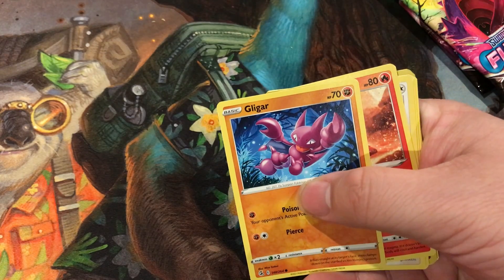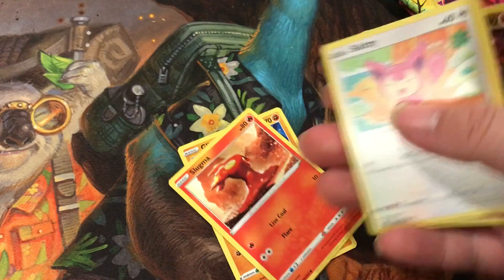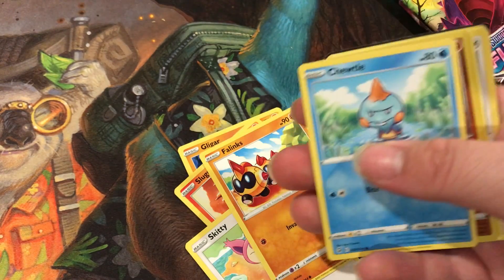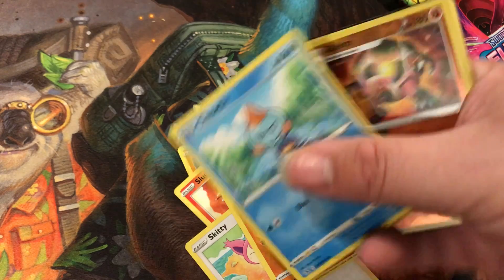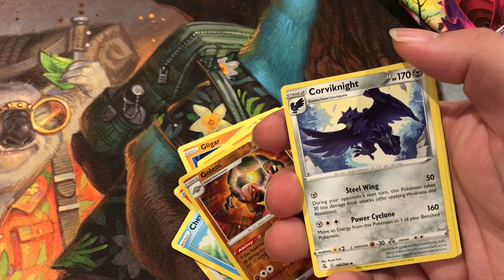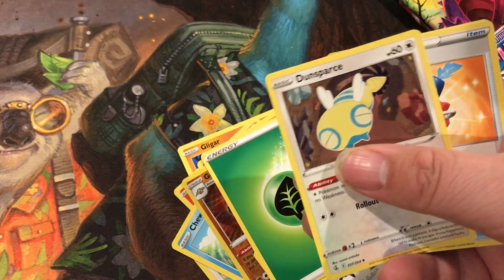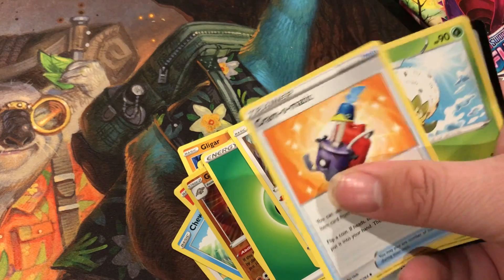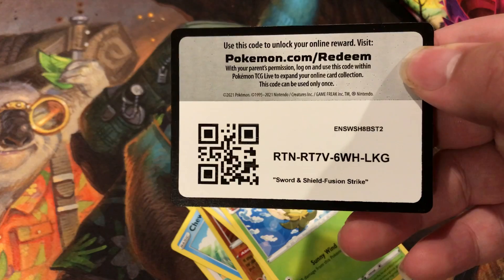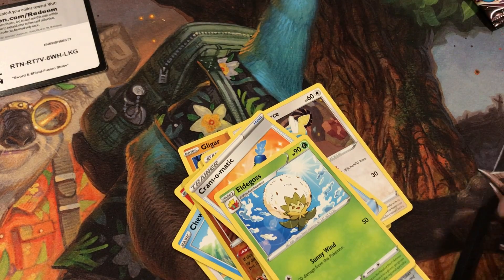We've got Gligar, Slugma, Skiddy, Falinks, Choodle, Golem, Quavionite, Energy, Chromatic, Eldgross — there's a cub card. Next pack.